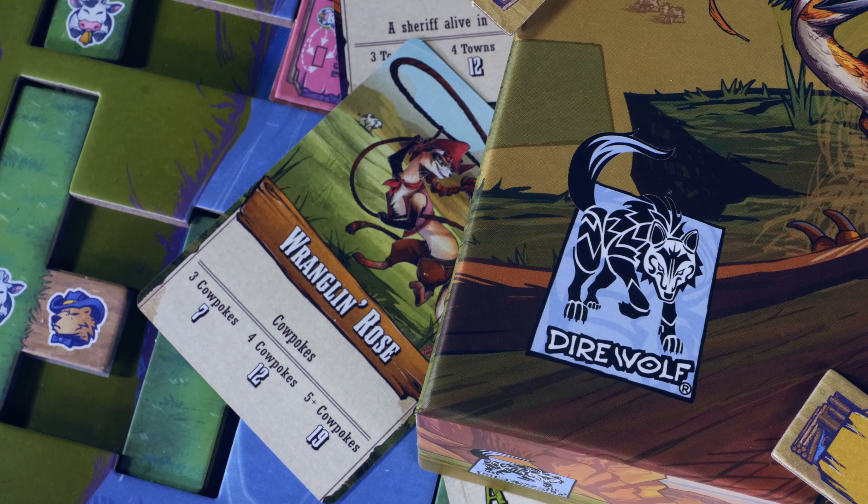Now the price. This is going for $65 on Dire Wolf's website. I think that's a really reasonable price, and eventually we'll probably see it come down to about $45 to $50 on the wider market. For the components you get, the double-layer boards, how easy it is to get to the table, and how different every gameplay experience is, I'm not going to shy away at that $50 price point. $65 plus shipping might be getting a little higher than I want to pay. I would agree — $55 I'd be very comfortable with after playing it, but $65 might be a little on the higher end. Either grab it now if you're excited, or know that the market will have copies at a lower price than that initial retail release.